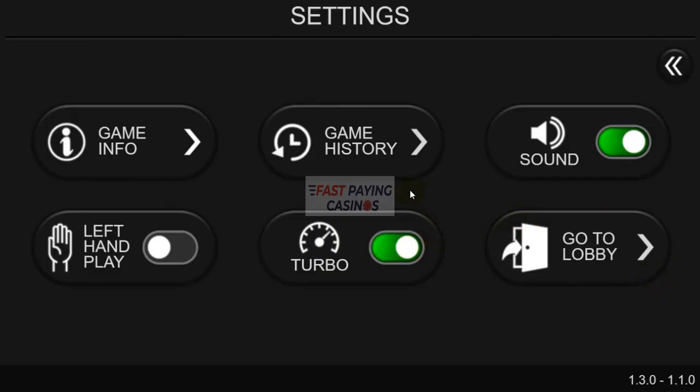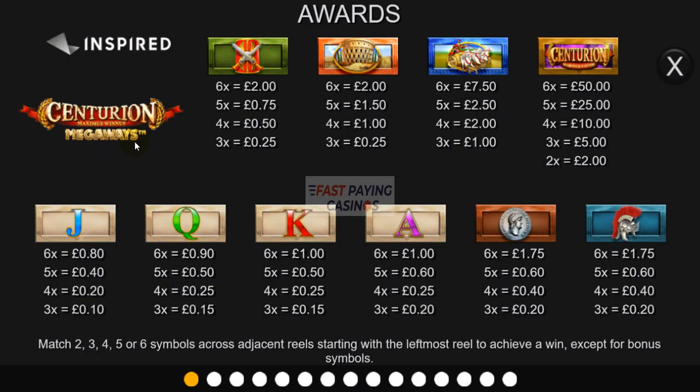Turbo Speed, and there are the characters. These are the same paytable values you get on Bonanza, if you're familiar with Bonanza: 50x, 7.5x, 2x, 2x, 1.75x — which would be equivalent to the Ace down to Jack on Bonanza — the values are the same, just different symbols.